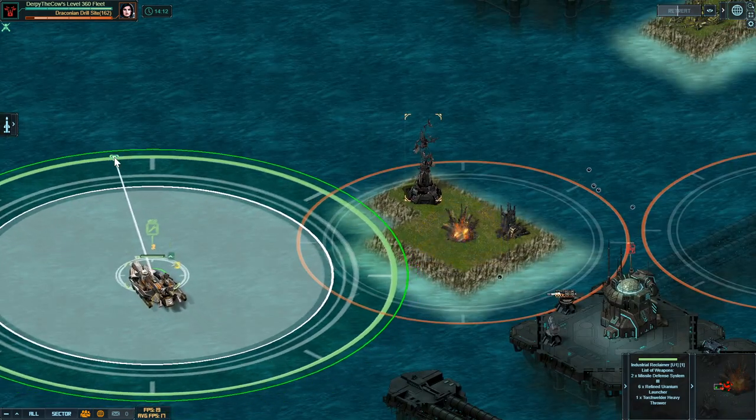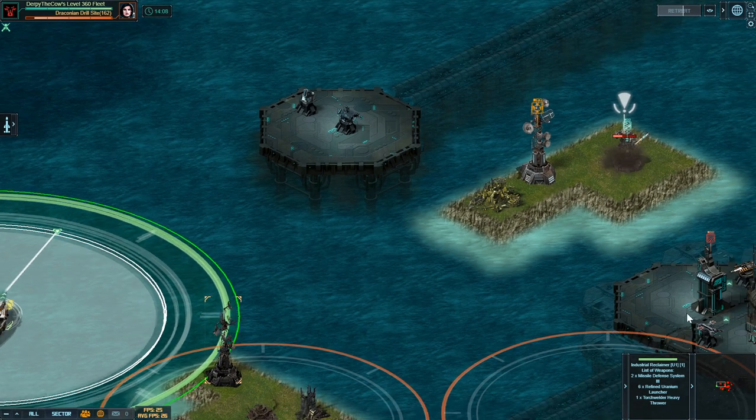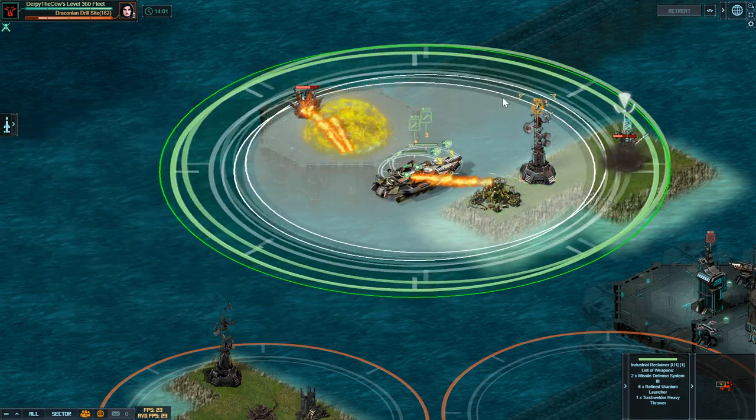The entire purpose of the Farsight turret is to take down those buildings — nothing else. Because those buildings, like this one on the left or right side of the screen, they buff the enemy turrets and make them do more damage. I don't want the enemy turrets to do more damage.